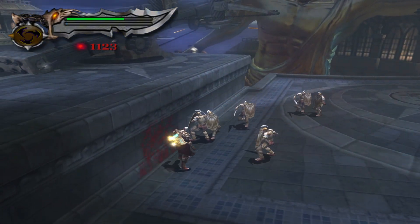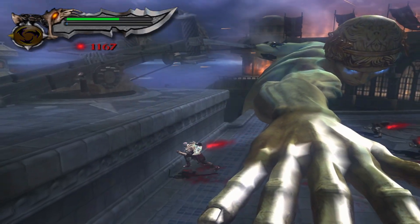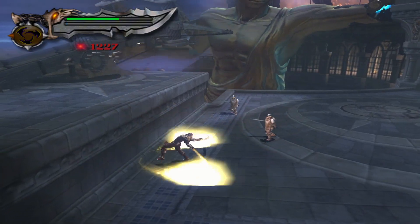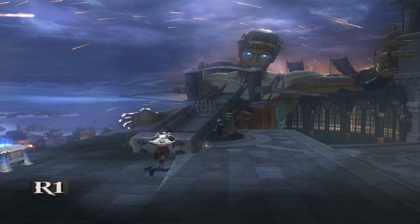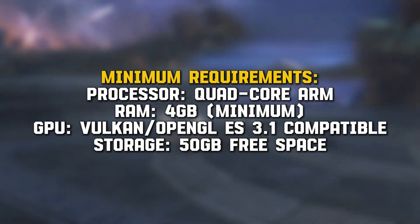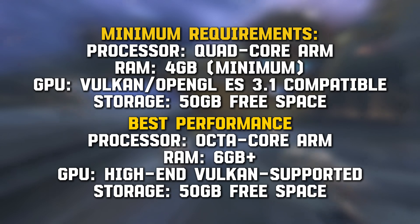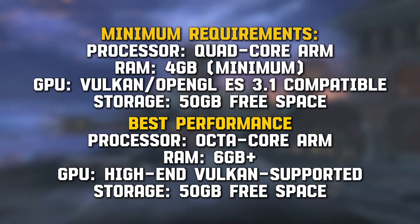DHRPCS3 recently released Alpha 2 of RPCS3 for Android, improving PlayStation 3 emulation on mobile. Now let's talk about system requirements. The official requirements aren't out yet, but based on similar PS3 emulators, here's what you'll likely need. At a minimum: a quad-core ARM processor and 4GB RAM. For best performance: an octa-core processor, 6GB+ RAM, and a high-end Vulkan GPU.